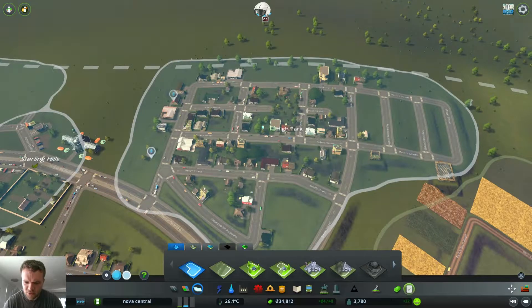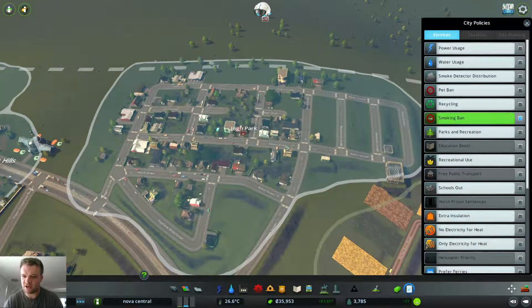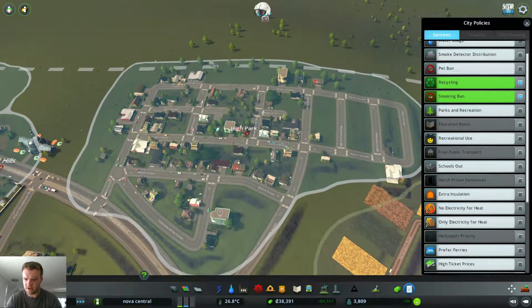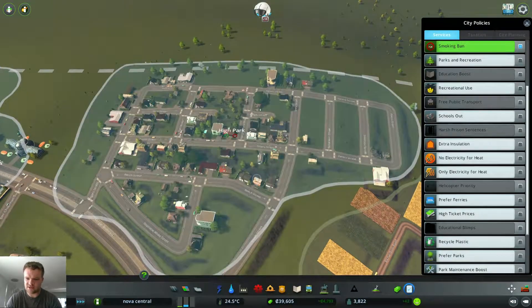What policies do you want to have? Let's micromanage this. A smoking ban - only because, you know, smoking. Recycling - yes, I can recycling. I don't feel like having drug use in society - neighborhood society, you're not good in society.